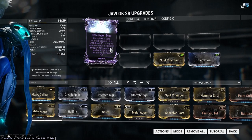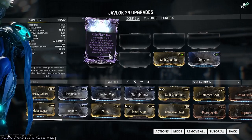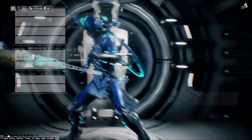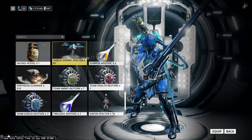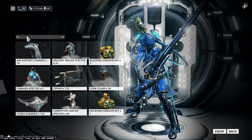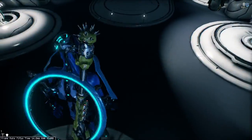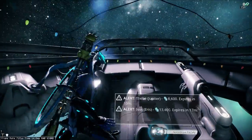This one says: complete a solo interception mission with level 30 or higher enemies with a hobbled dragon key equipped, without dying or becoming downed. So we're going as Nezha for that, and I need to get a hobbled key equipped. I do have one, so there we go — I am now hobbled, which means I'm going to walk slow as heck. Thankfully I'm Nezha.